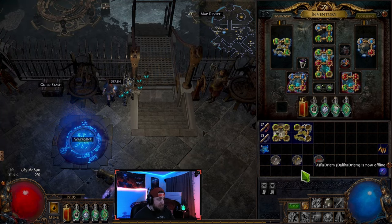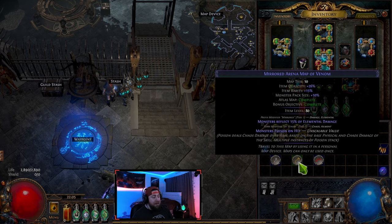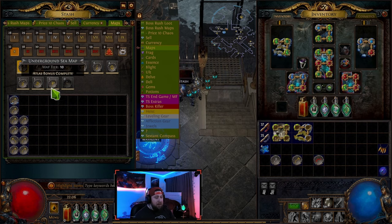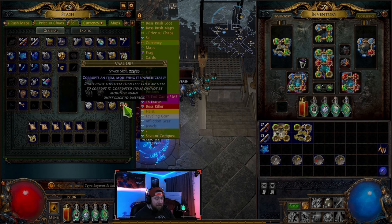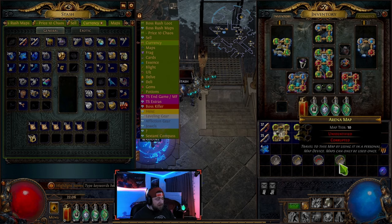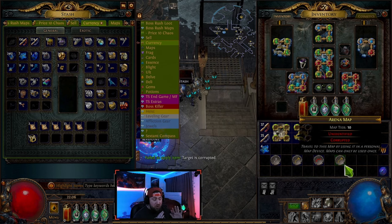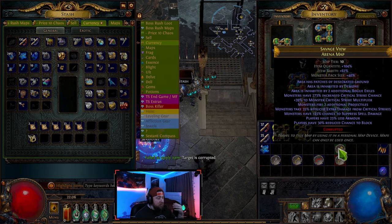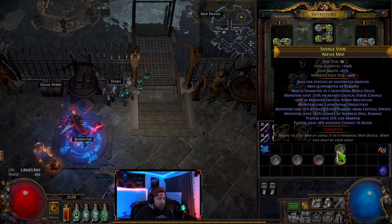To understand how to get the bonus objective, you need to know the different map types. White maps are normal or blue maps, tiers 1-5. Yellow maps are the next tier. Red maps are yellow maps that have been hit with a Vaal Orb, which corrupts them — they can be unidentified and corrupted, or just corrupted with additional modifiers.